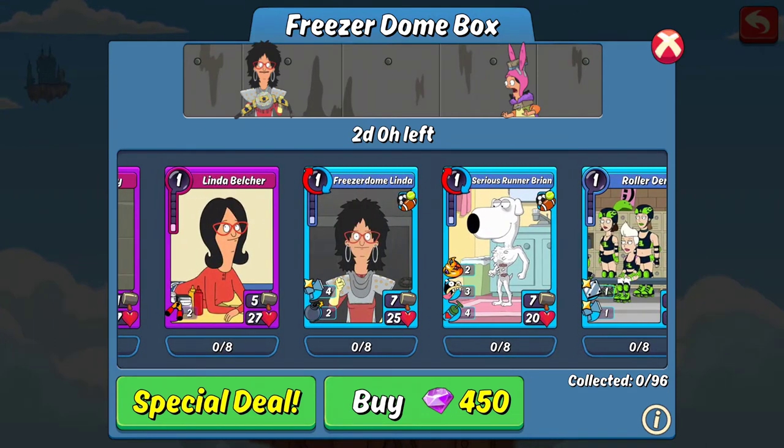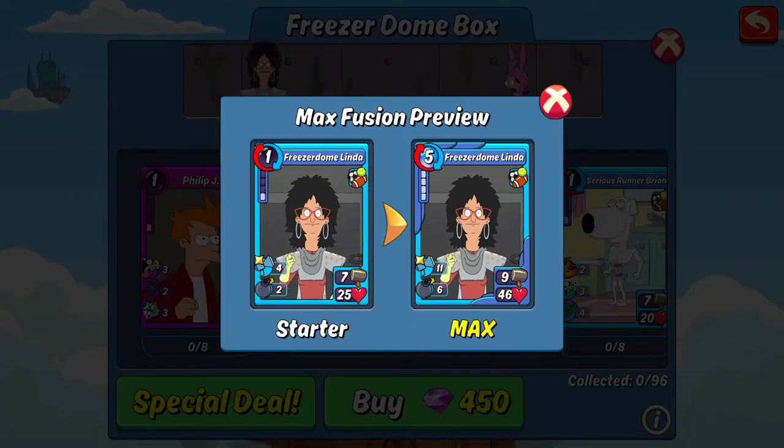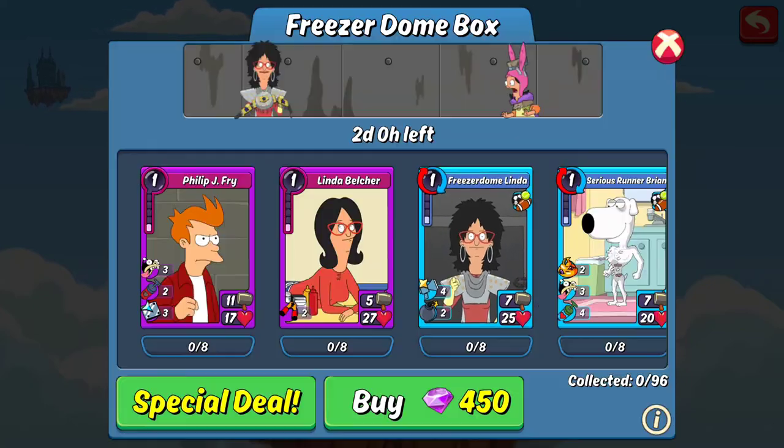Move on to the epic PC cards — Brian's, get rid of that one. Freezer Dome Linda has good health but her attack value is really low and her ability is not that impressive, so honestly this would not even be a keeper for me.